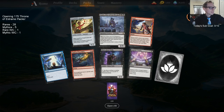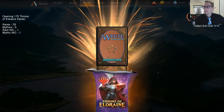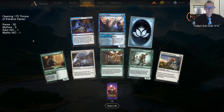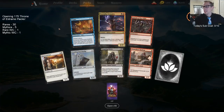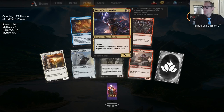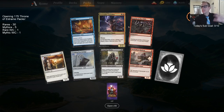Yara — I mean, you could take out Dread Presence from the mono-black deck, but I don't have something specific off the top of my head to replace it. Fay of Wishes. Storm Fist Crusader — it's just because the right hand is a storm and the left hand is a fist, so it's the Storm Fist Crusader.